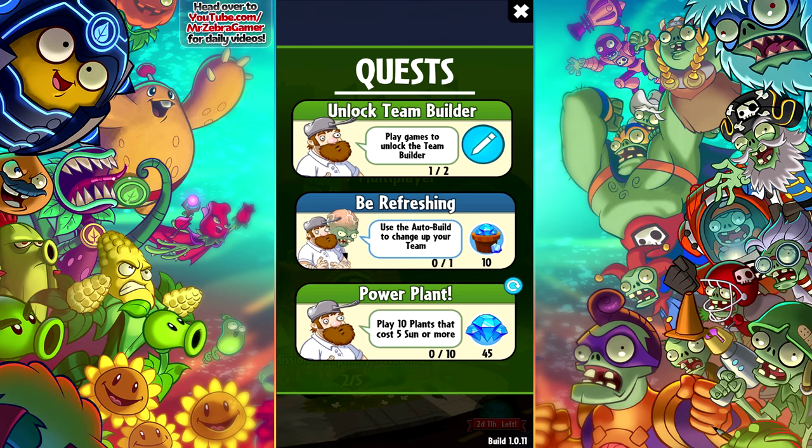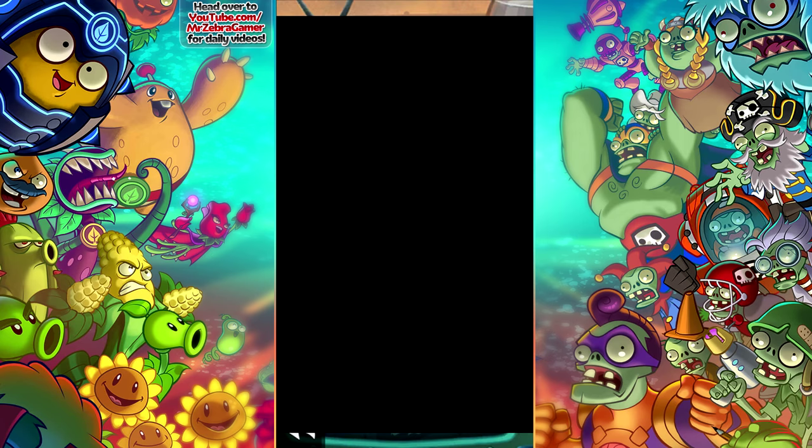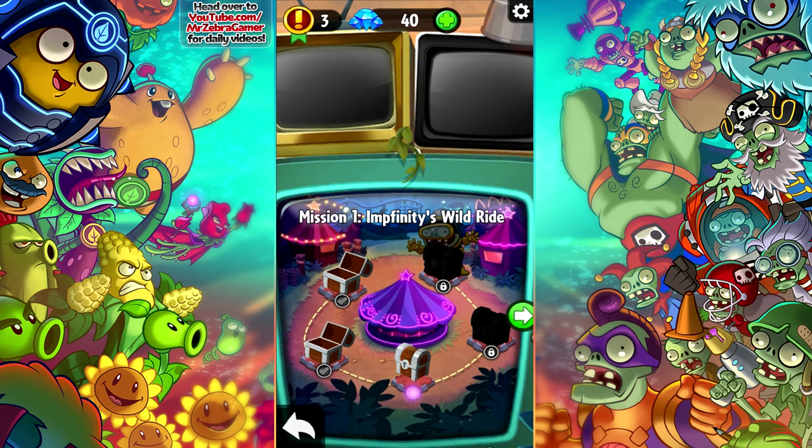We also have two new quests. Power Plant: play 10 plants that cause five sun or more. That'll be eventual, and then we have: use the auto build to change up your team. That seems pretty easy, so why don't we get started with level number three, mission one, just right here.